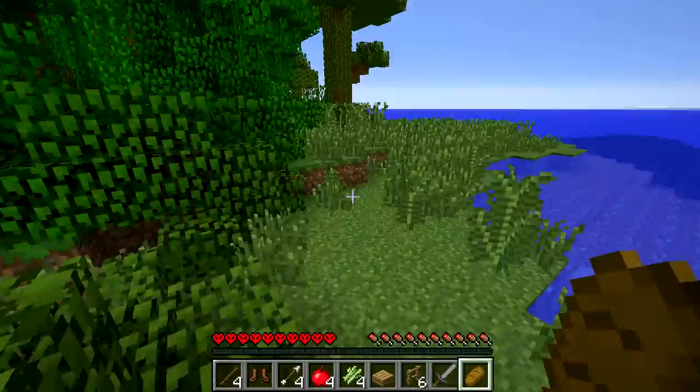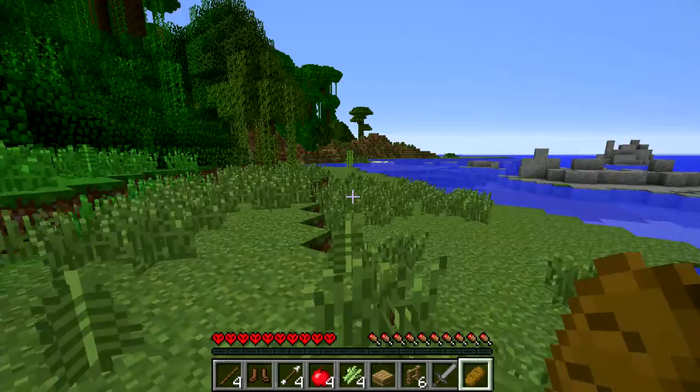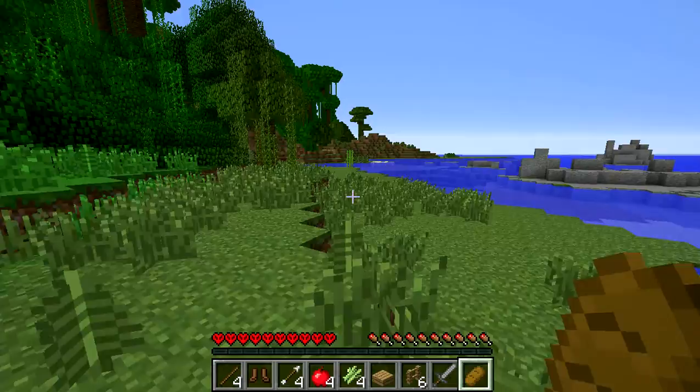We've got like a temporary scaffolding and we can just build it there for now — that sounds like a good plan. So the hut is just around here I think. Yep, there's that huge weird mountainy thing. Sugarcane — that always comes in handy. How much have we got? Seven.